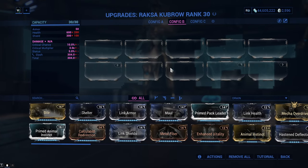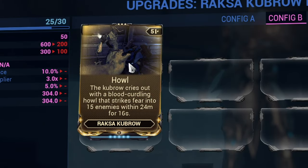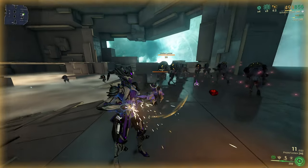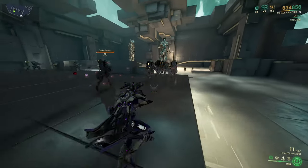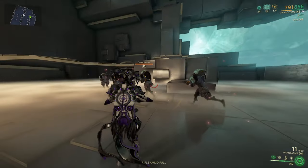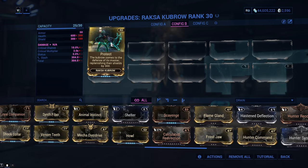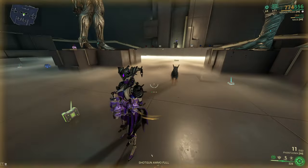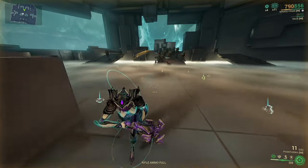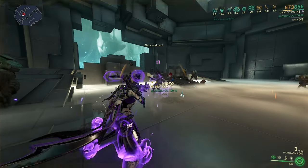The second Kubrow breed is the Raxa Kubrow. The first mod is Howl, which is perfect for crowd control - your Kubrow gains the ability to Howl, making 15 enemies up to 24 meters away run away for 16 seconds. I recommend you do not use this in defense missions because you need to kill enemies fast and don't want them running away. The second mod is Protect, which will replenish 300 shields on your Warframe every 5 seconds. This is great for survivability in survivals, excavations and defenses.